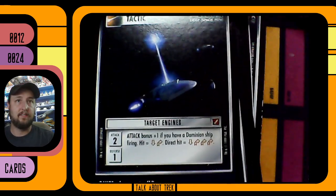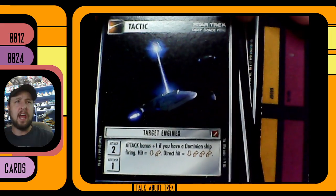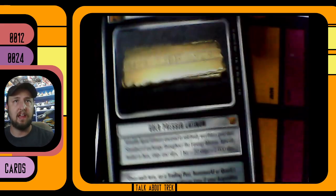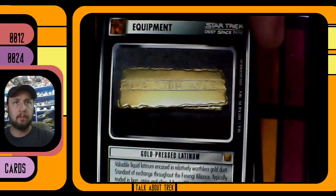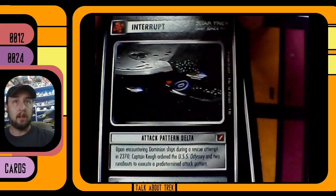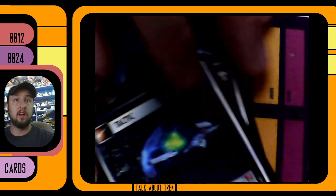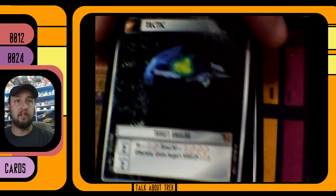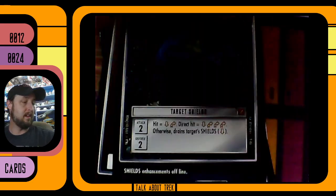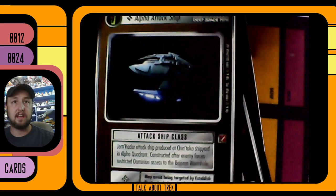Another tactic straight out of Deep Space Nine — targeting engines. I wonder if tactics were something that were added later on in the game; I don't remember seeing a lot of them in the earlier sets. A beautiful bar of gold-pressed latinum. The Enterprise going into attack pattern delta. And another tactic — targeting shields. Interesting.